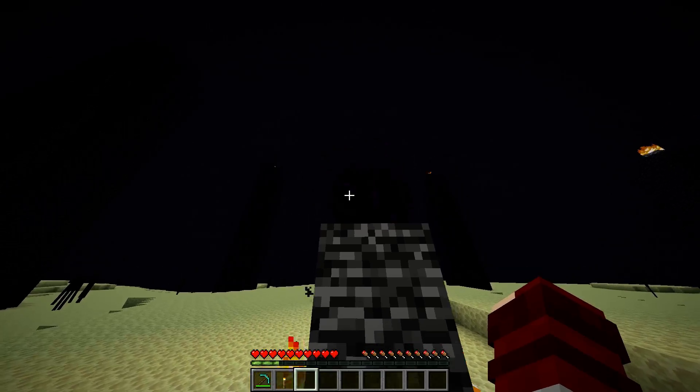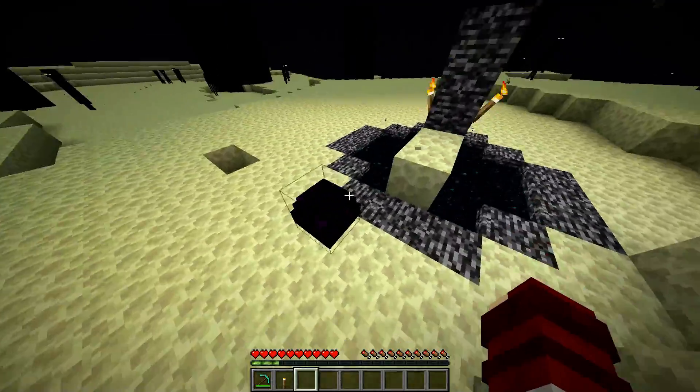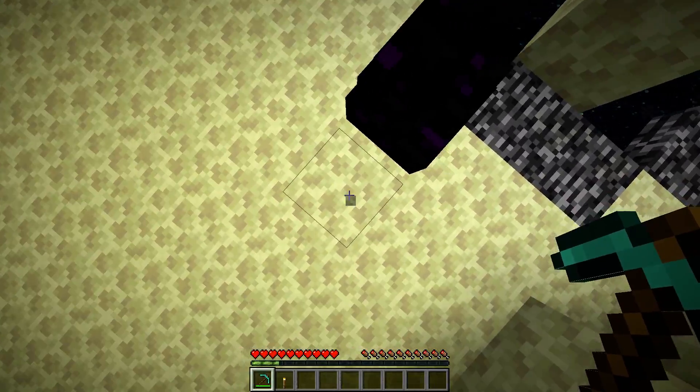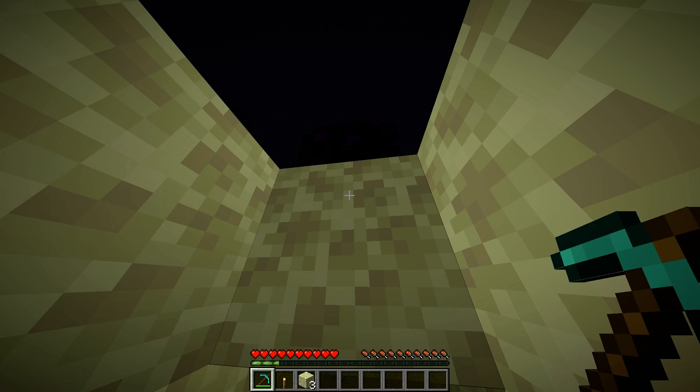Grab one of the torches. Now what you're going to do is right-click the egg, and it's going to teleport somewhere over here. So what you're going to do, you're going to take a pickaxe and just dig down under it so the dragon egg is still standing on something.